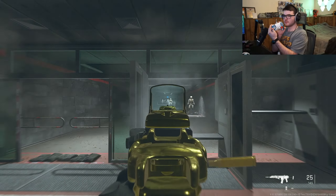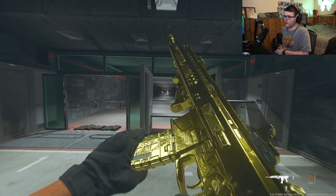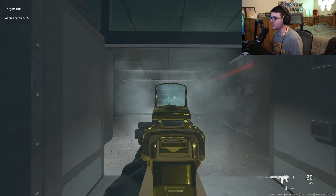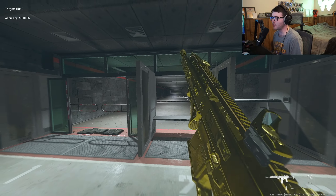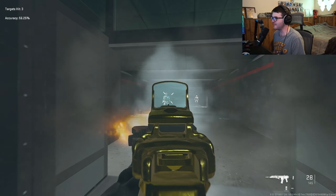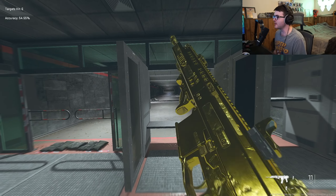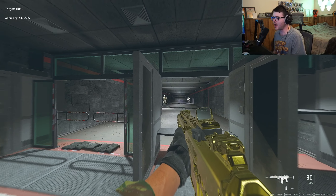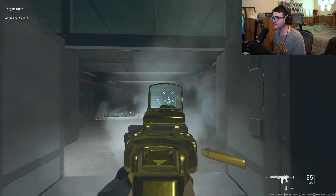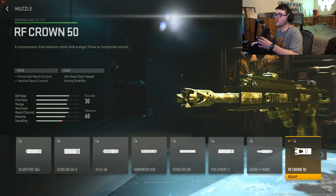This thing literally has no recoil, and if it does have recoil it is very very easy to control. This is the new ISO Hemlock and yes, this is gold camo on it. I would compare it to like the Scar H and the Lockman 556 — it's pretty nasty, little to no recoil.